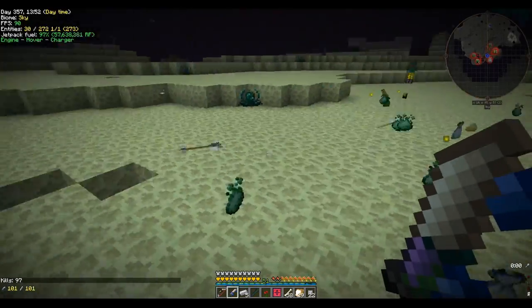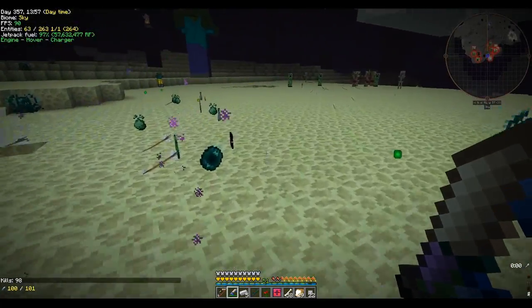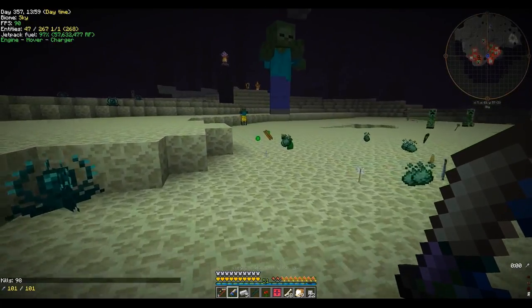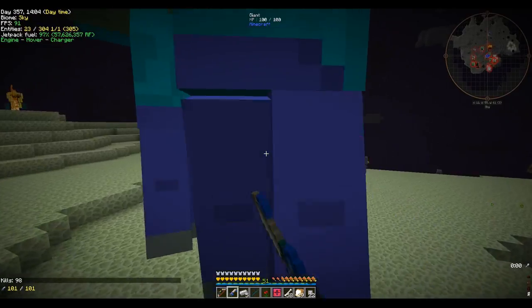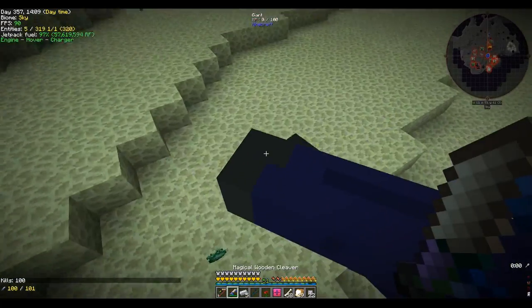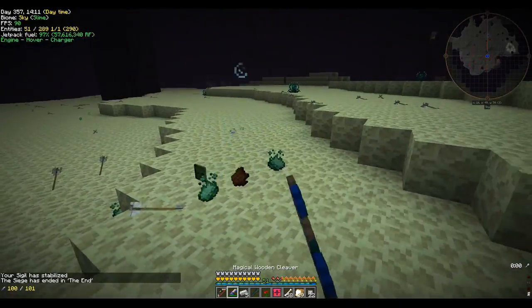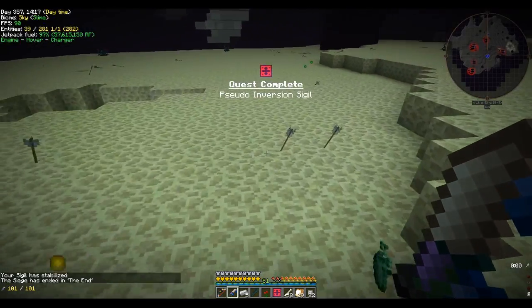97 kills. Where'd he go? We're on 97 kills, 98 kills, and we've got one or two more to go. I'm thinking we're going to kill these giants over here. They have lots of health, and boom — 100 kills, 101. Your sigil has stabilized. The siege has ended in the End.